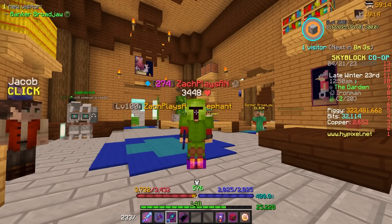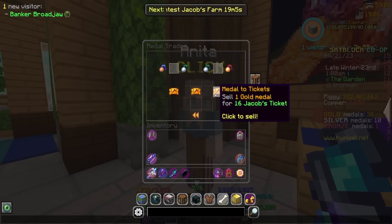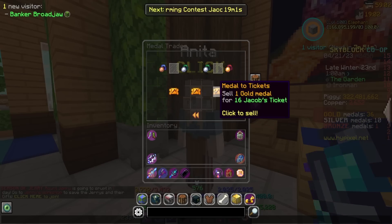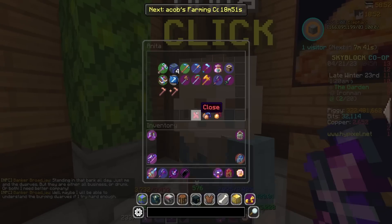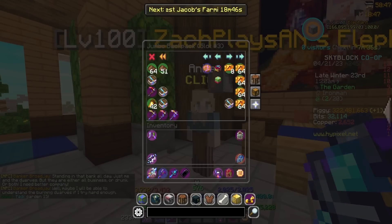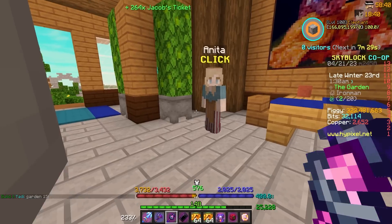I'm recording this clip without doing the math, which I probably should have. But I swear this was not the case before — they must have changed this. They doubled the sell price of medals for tickets. I'm 99% sure. I don't think it was 16 Jacob's tickets for a gold medal before — I really don't. I believe it was 8. I think they doubled it. So this makes me think that maybe, just maybe, we can somehow get enough tickets to get farming 60? Maybe? Who knows?